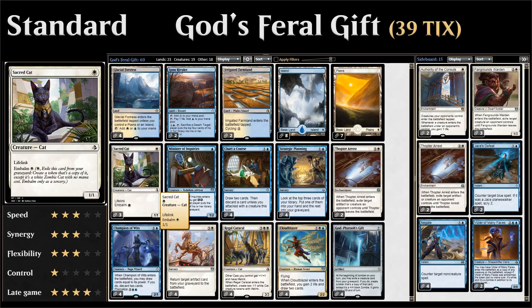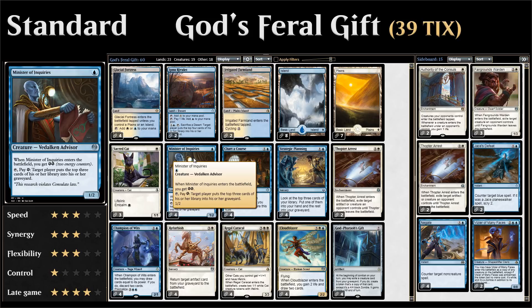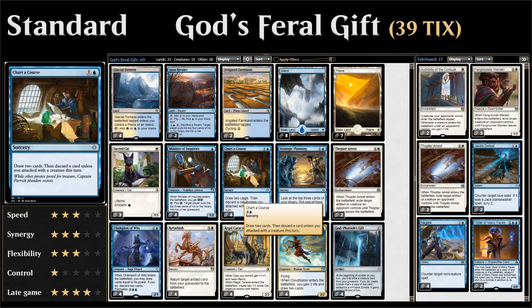Starting out with three copies of Sacred Cat to continue our feline theme — a one-mana 1/1 with lifelink that we can also embalm from the graveyard for a single white. The main goal is just to provide an early blocker against aggressive decks to buy us time. Next, four copies of Minister of Inquiries — a one-mana 1/2 that gains two energy when it enters the battlefield. We can tap the minister, pay an energy, and mill three cards. We'll mostly mill ourselves to fuel our graveyard. Also, four copies of Charter Course, a two-mana sorcery that lets us draw two and discard one unless we've attacked — helping us find combo pieces and discard God-Pharaoh's Gift or value creatures.